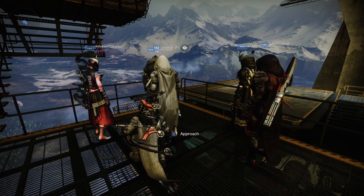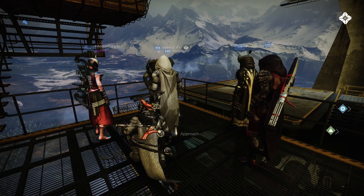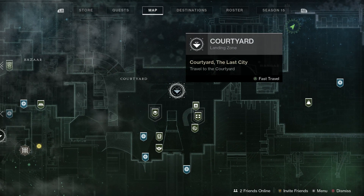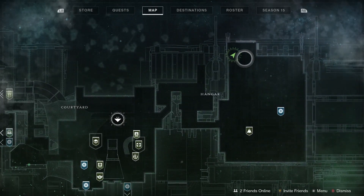Let's check out where Xur is on the 3rd of December 2021. Xur is in the Tower — land at the courtyard, head down the stairs into the hangar, and there you'll find Xur.